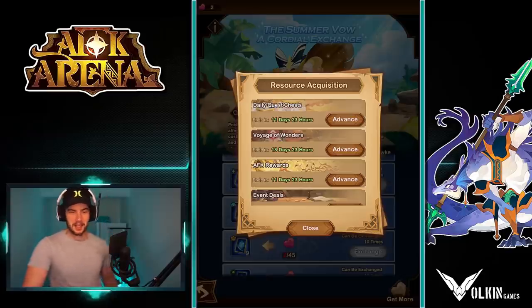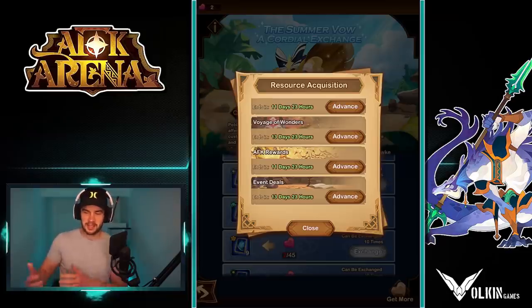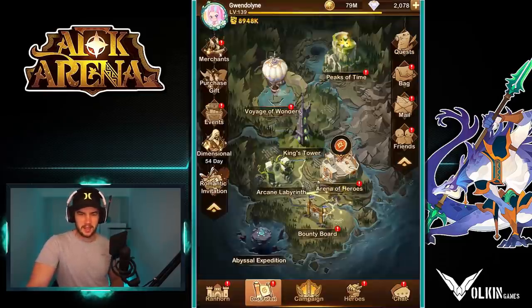For the hearts, which are the ones that matter, you can get them from daily quests, daily chest, voyage of wonders, AFK rewards, and event deals. Now the AFK rewards — I collected mine when I got into this, which was like 17 minutes into the event, and I had two of the pearls. I had about 21 hours of saved-up time. So I don't think saving up your AFK rewards before the event is going to make a difference — I think it only starts counting after the event.